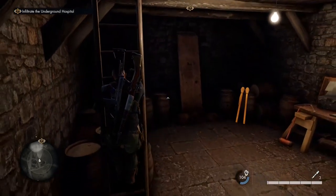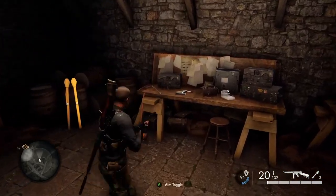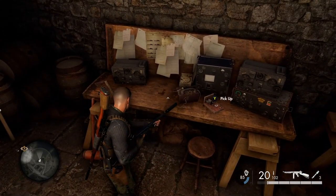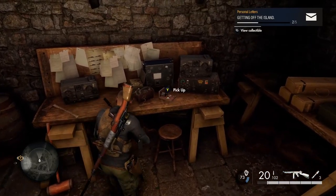A bit further north we have a little barn building with a small basement. Go underneath and we've got another personal letter — that's number two of five.